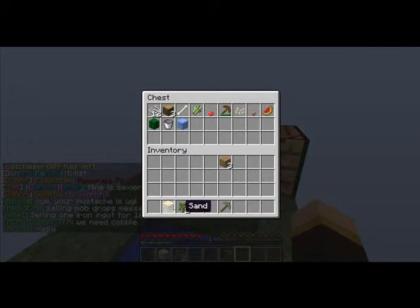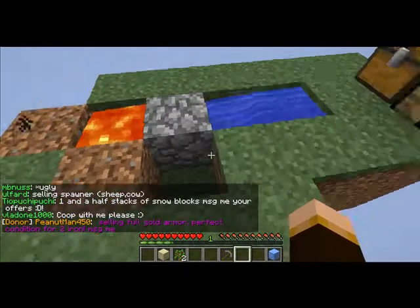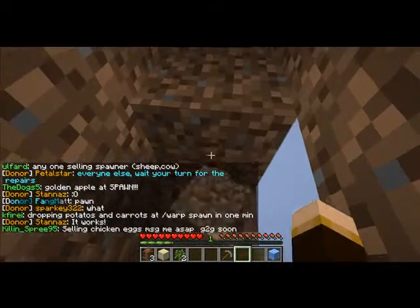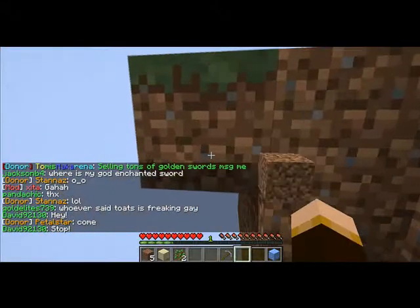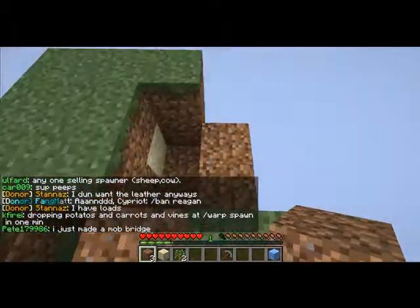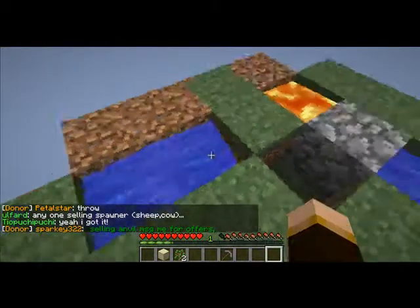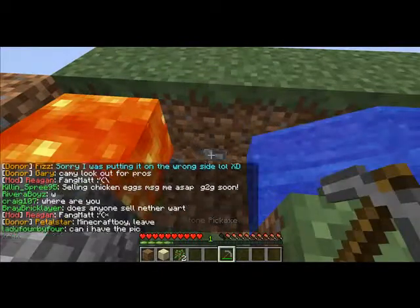The extra ice block — right, we're gonna use that for a water source. Let me just do that. I need to go out a little bit because we don't want any of this flowing over the side. Put the ice there, break it, break this dirt — cobblestone. Then you just stand here and you can do both of them.